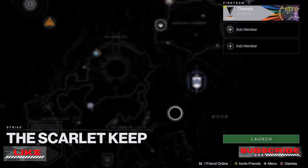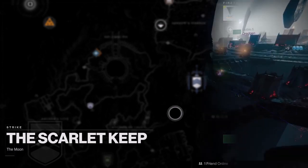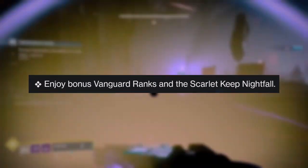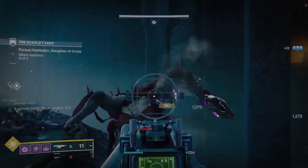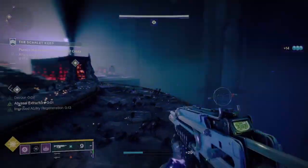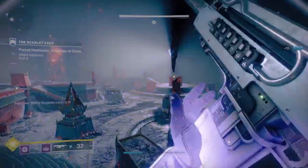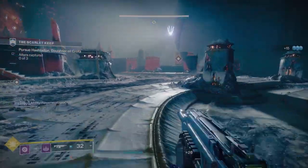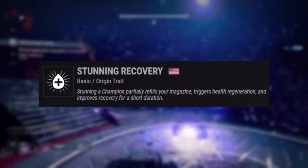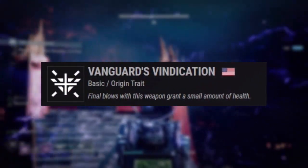This week's nightfall is the Scarlet Keep and will serve as the first grandmaster for this season. You'll receive bonus vanguard reputation for jumping in, and upon completion a chance at receiving adept Palindrome and Plug One. You'll definitely want to farm these weapons as both spawn with the new origin traits: Stunning Recovery and Vanguard Vindication. The former partially refills your magazine, triggers self-regen, and improves recovery for stunning a champion.